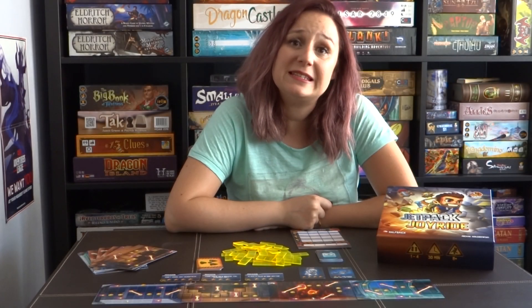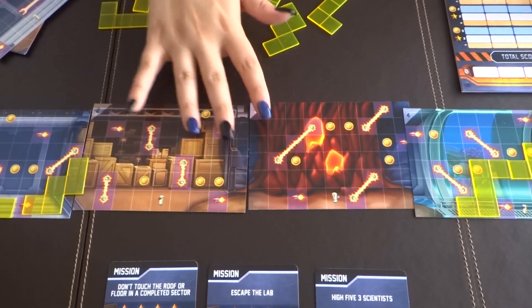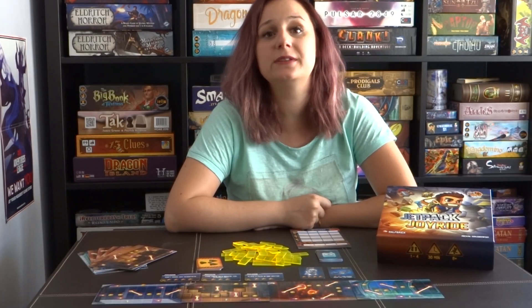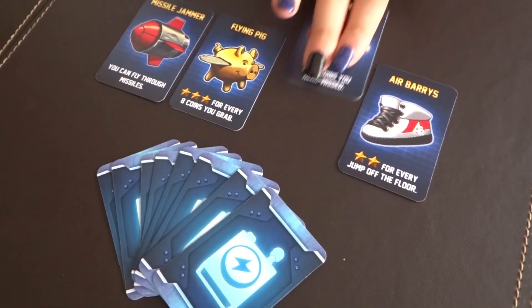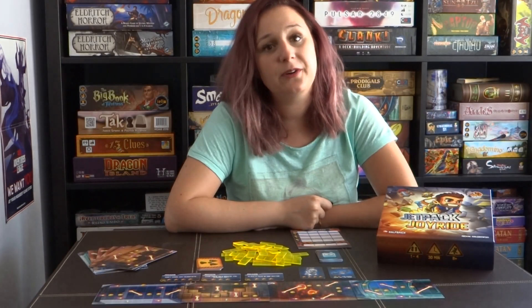The third phase is the cleanup phase. Every player takes all the tiles off their lab and places them again in the middle of the table, and also discards all the mission cards and opens new ones. Before moving on to the next phase, you also open as many gadget cards as the number of players in the game. The player with the least points is the one to choose one of the gadget cards, and the rest of the players follow.